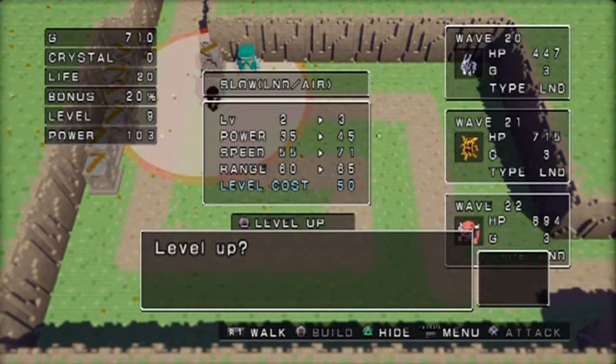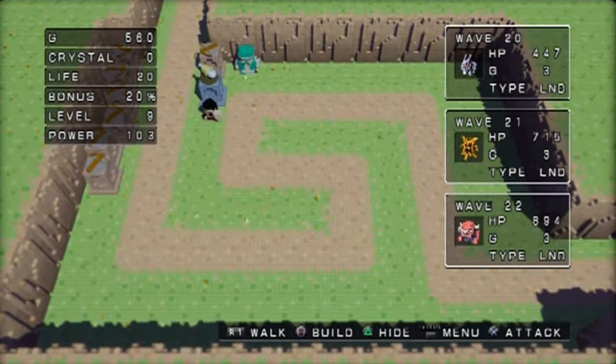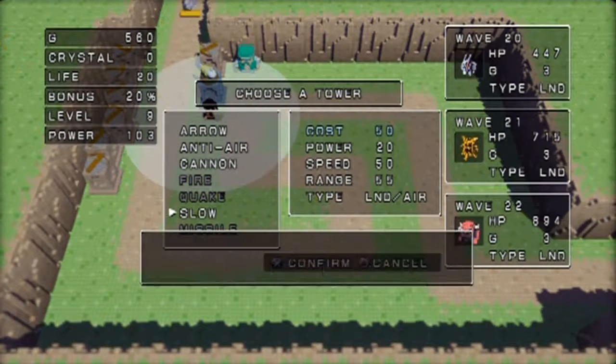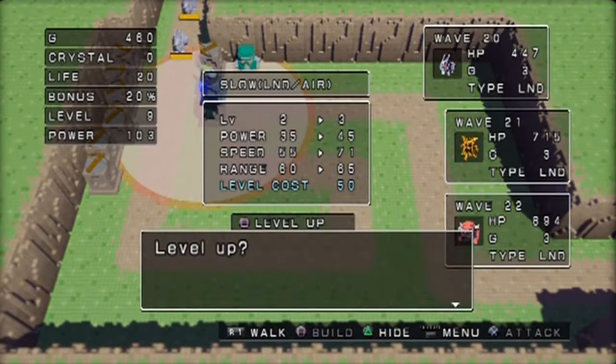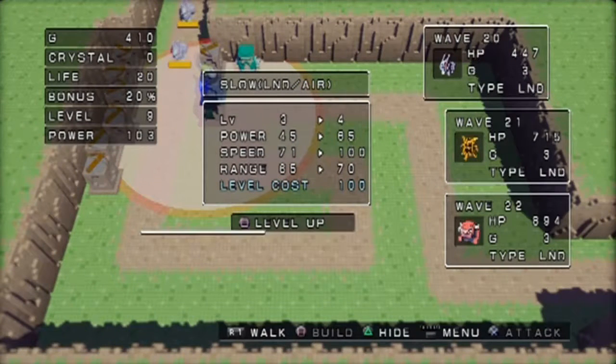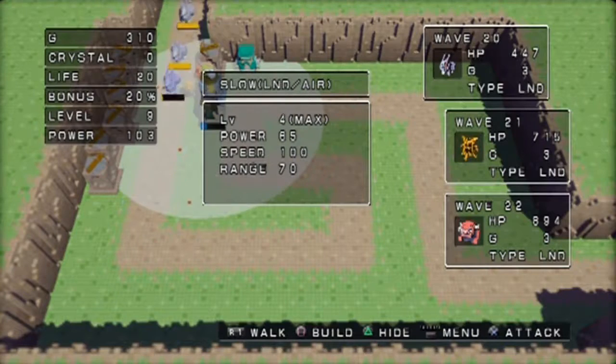Wave 20! Let's build the slow tower up to level four. If you can, drop another one and make that level four as well. I should be fine with that up until the Black Knight shows up. You beat him down, buy another bonus up with the crystal he drops.